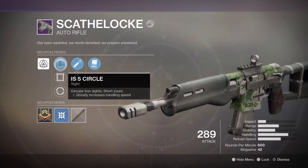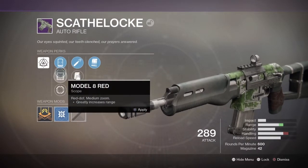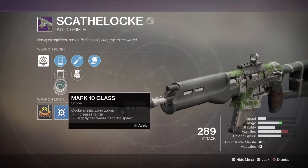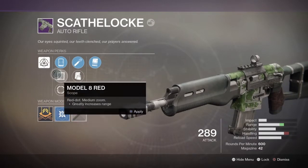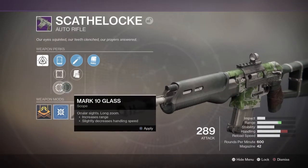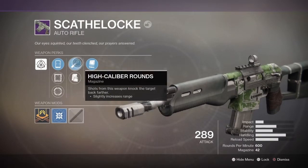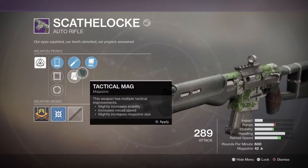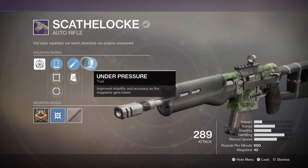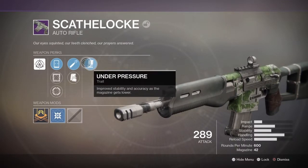Also the IS-5 Circle Sight, which I prefer because handling makes it much better. The Model 8 Red makes it a lot longer range, and the Mark 10 Glass personally I don't see a difference except it has less range and even less handling. So I don't know why anyone would use that sight, I guess just for looks. You can go between high caliber rounds and Tactical Mag. I prefer high caliber rounds because they're so good right now. And it has Under Pressure, which improves stability and accuracy as the magazine gets lower.